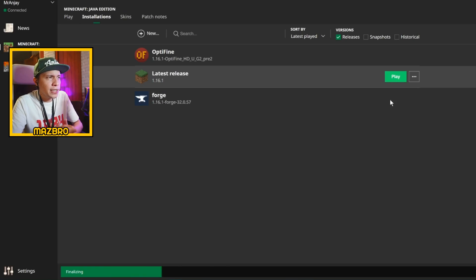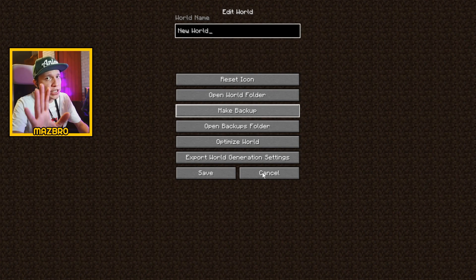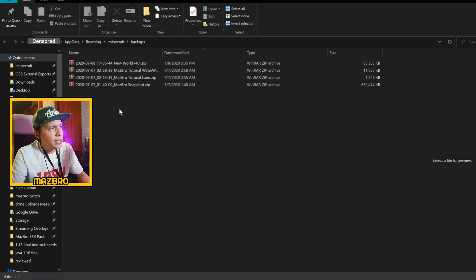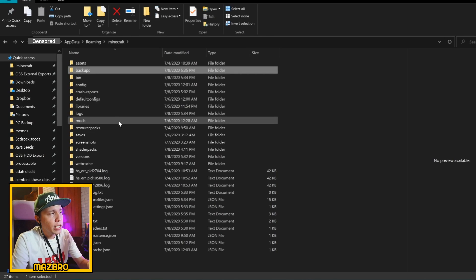You need to put your OptiFine file in the mods folder of your Minecraft folder. The easiest way to do this is to load up Minecraft, click single player, back up one of your worlds by clicking Edit and then Make Backup. The whole point is so that you can open your backup folder. Click Edit and then open the backups folder. From this backups folder you just need to go back one level to the .minecraft folder. You can also do this by using Run and typing '%appdata%' — dot minecraft is right there.